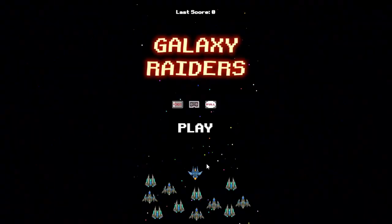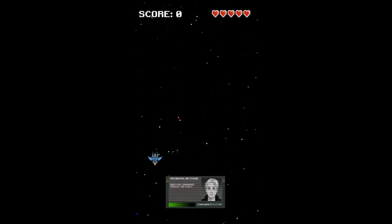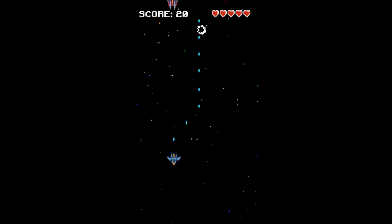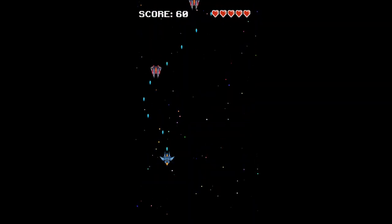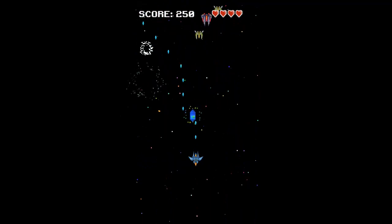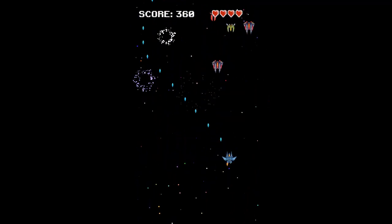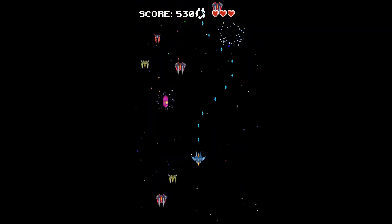Next we'll check out Galaxy Raiders. The principle is pretty simple: you've got a little spaceship and you have to stop things getting past you, because that will take your lives off. I remember playing something very similar many years ago but I can't remember what it was called. Just zoom around shooting up the page, killing things off as they appear. Try not to miss any — really simple principle but quite addictive and fun. There are bonuses like smart bombs to grab as well.